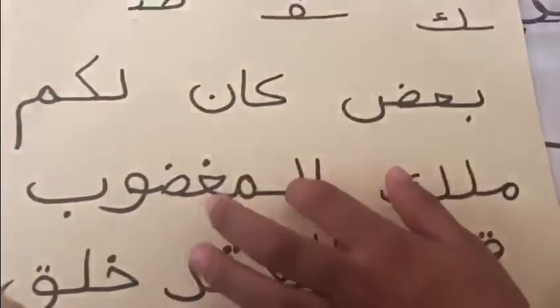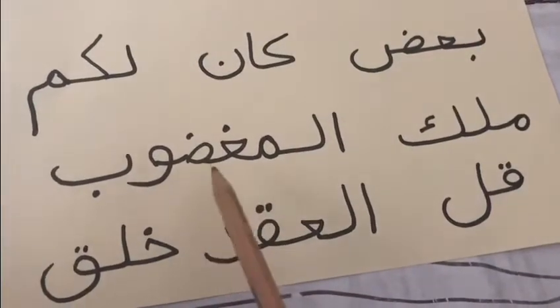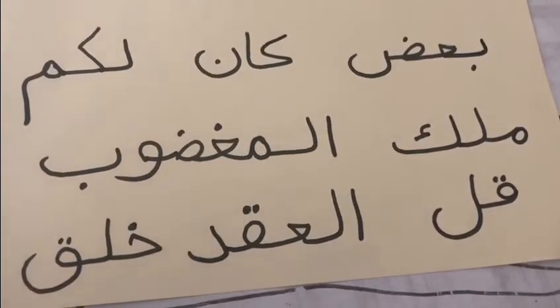Where is it hiding? It's over here. Great, good job! Can you see how many letters here in this word? One, two, three, four, five, six, seven — seven letters! Good job!